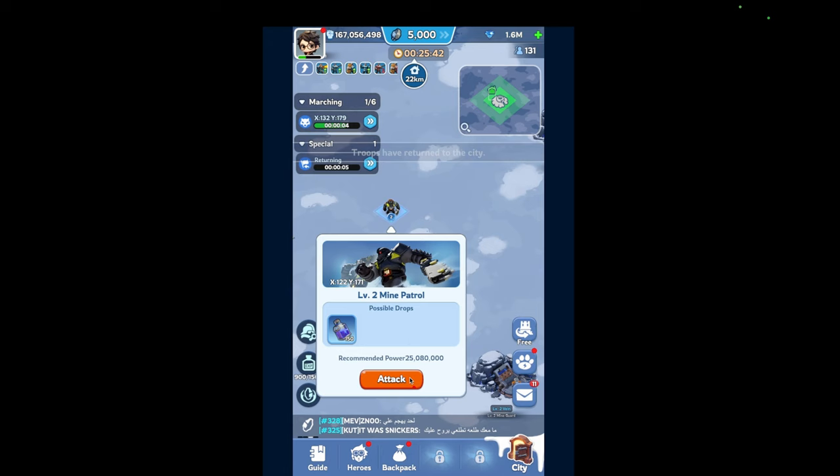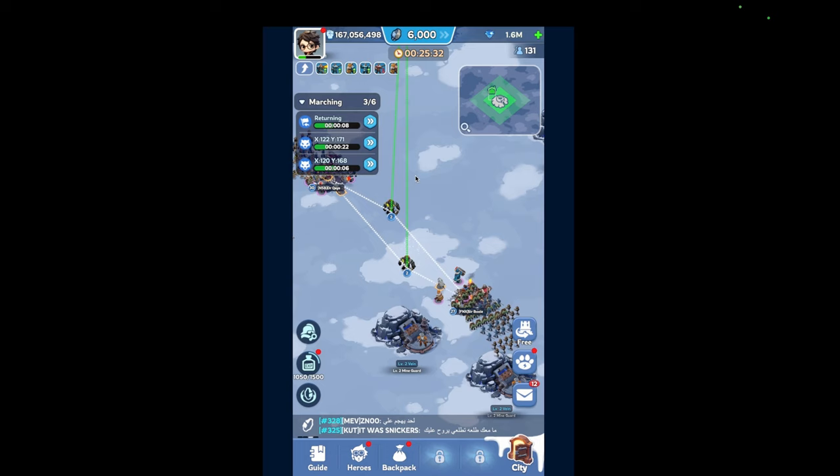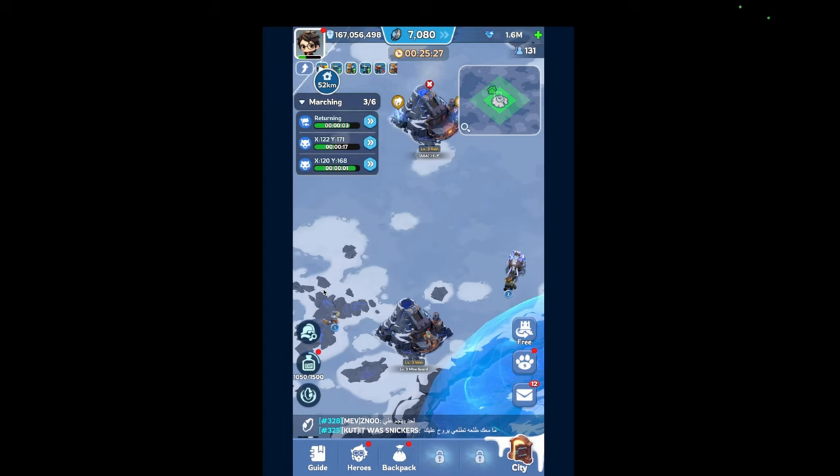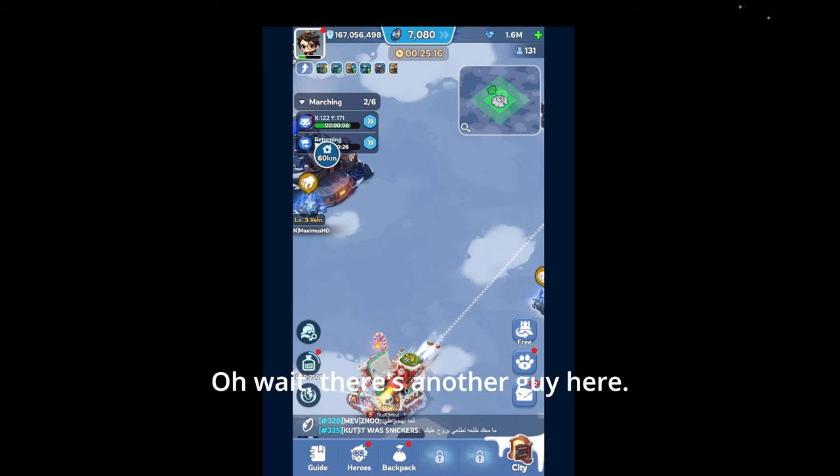My initial strategy is kind of just focusing on farming. These guys are all fighting — I'll just attack them later. Looking for level 2s is difficult. This guy's 89 — I can definitely crush him. There's another guy here, he's 92. Okay, perfect.